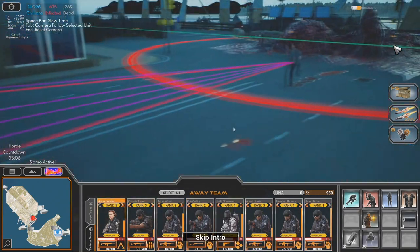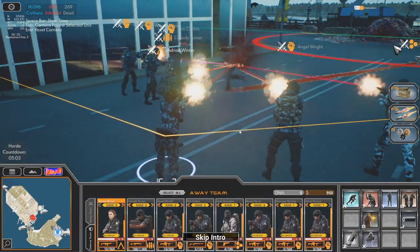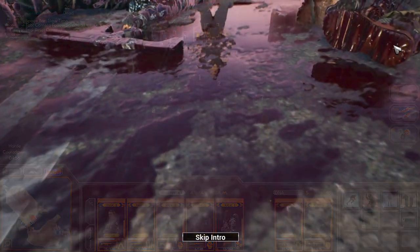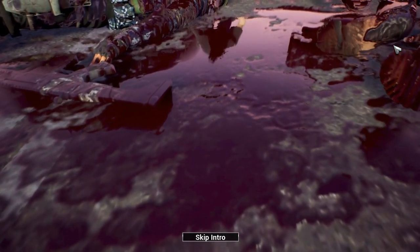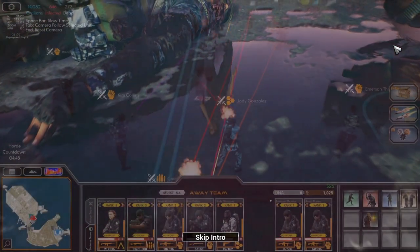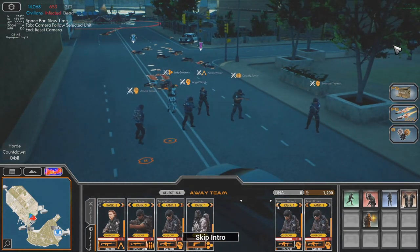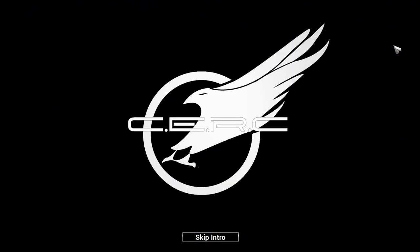We believe there is a central host transmitting the virus - patient zero appears to be moving from block to block, attacking and infecting anyone she comes into contact with. Earlier attempts to capture her for study have failed as the virus has infected her in ways we couldn't have thought possible. Your protocol is to find a way to destroy her before she infects the entire island and the virus spreads beyond containment. General Spears out.